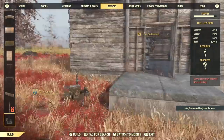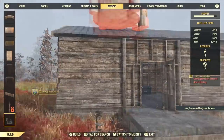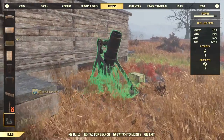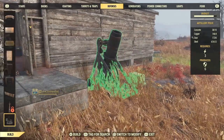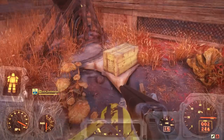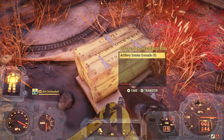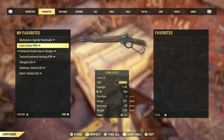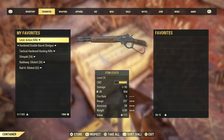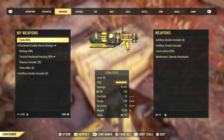Now this is a very easy glitch to do but it does require both a friend to help you as well as the artillery plan for your camp. If you don't have the artillery plan, you get it at the end of the Brotherhood of Steel questline, but alternatively and more easily you can just server hop and check the vendor at the Watoga shopping plaza until they have it. It took me server hopping only three times for the vendor to have it, so hopefully it's a similarly quick process for you guys.